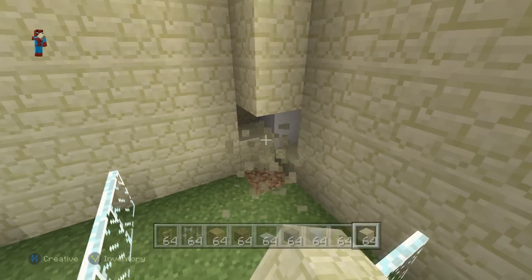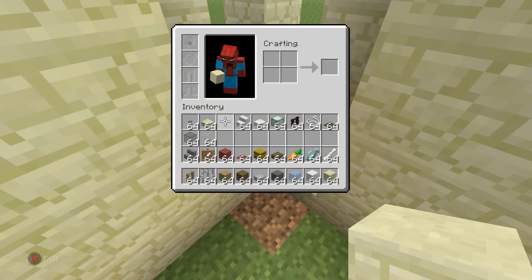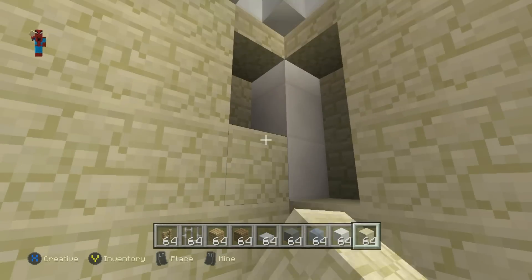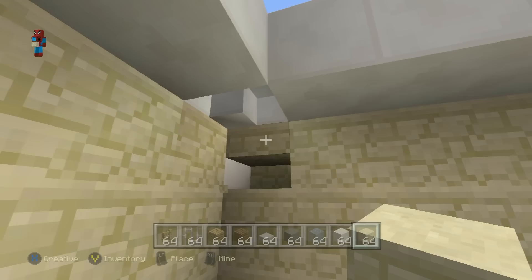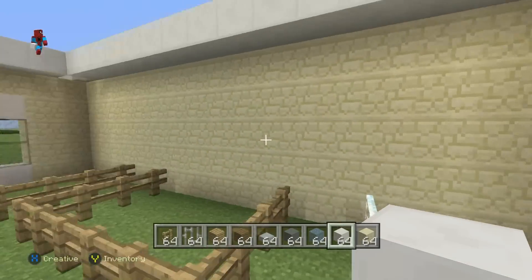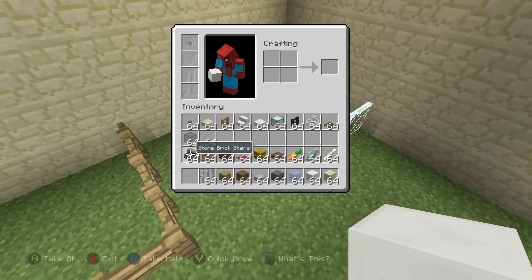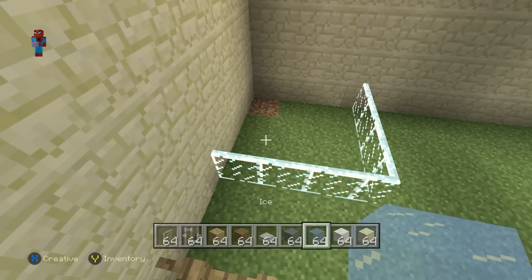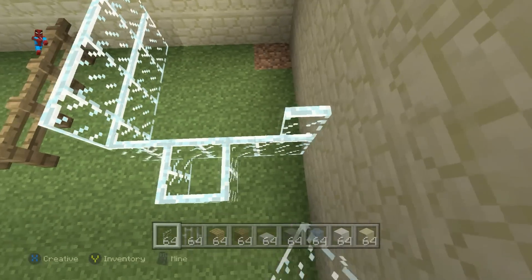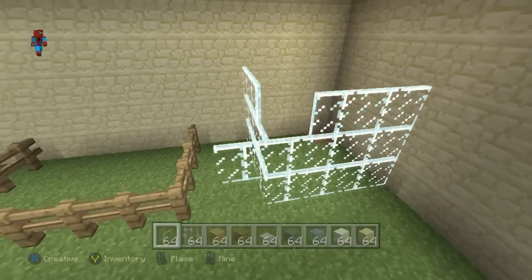Destroy this corner sandstone block to smooth that corner off. Build the quartz back up where needed to fix any issues. We now have the glass in this back corner. Build it up by adding two more layers of glass on top of it — one layer, then another layer directly on top — so it looks like a nice glass terrarium enclosure.